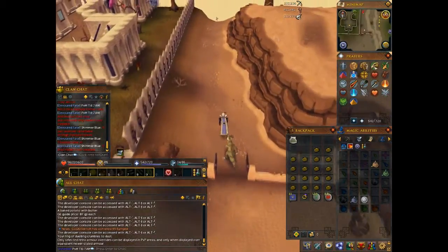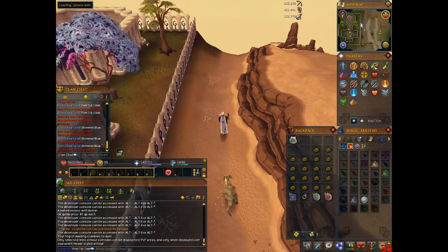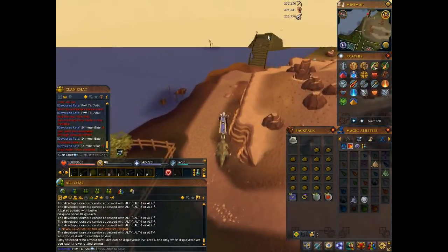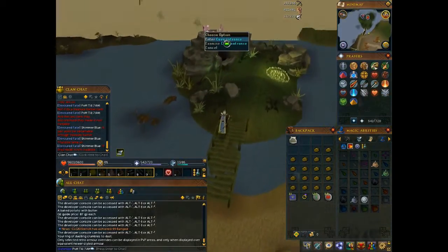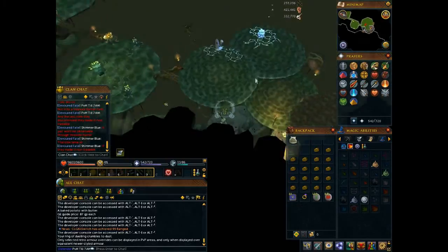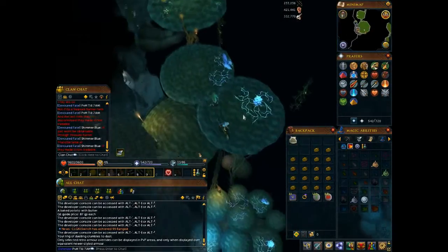Once you go through the gate, keep running north, then go east again, go over the bridge, and you will see a little cave entrance right here. Enter the cave entrance and then go down the vine — it's right beside the entrance.